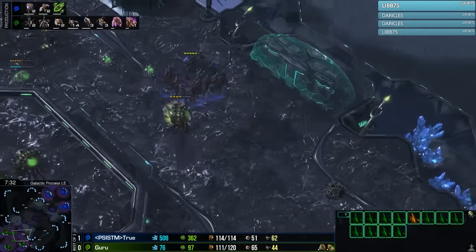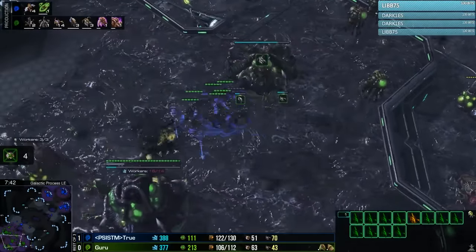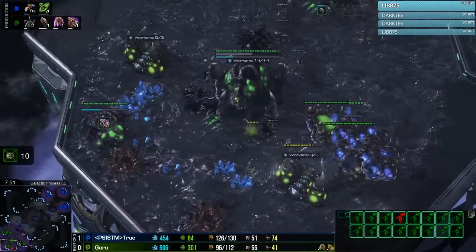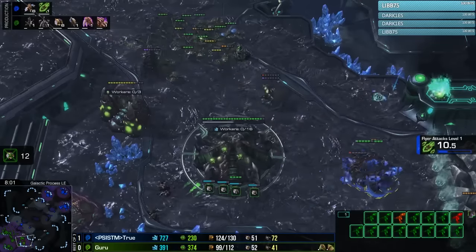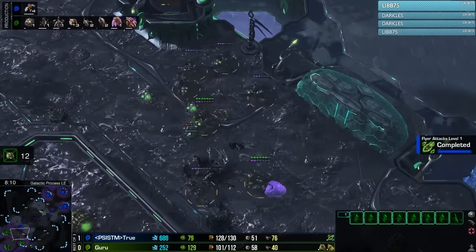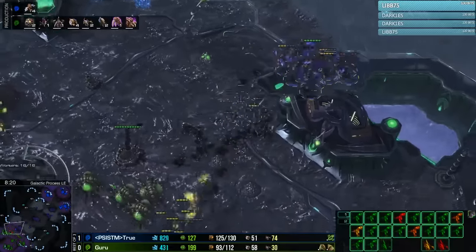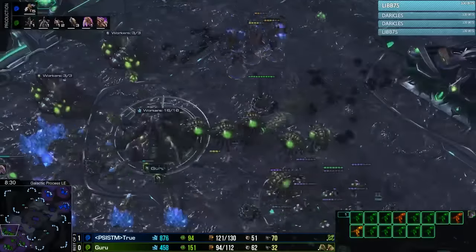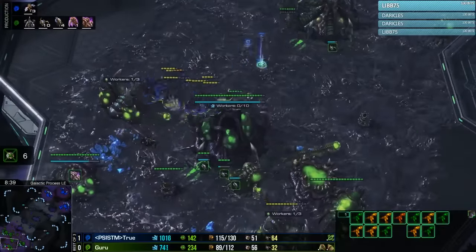Guru's ling upgrades aren't really coming through — plus one melee and plus one carapace have not won him any fights, and he's lost so many zerglings. True is simply shutting this down very easily. Guru's just not getting any opportunity to do what he wants. True goes into mutalisks again — second game in a row — and a hive is on the way, suggesting infestor-viper or similar. Unfortunately Guru loses an infestor as it pops. Spores in the main base keep getting taken down, and this just continues to be damage done by True.